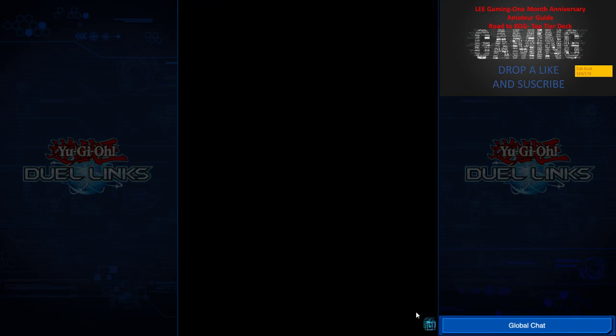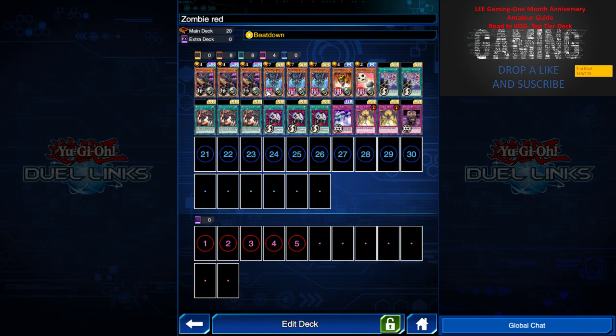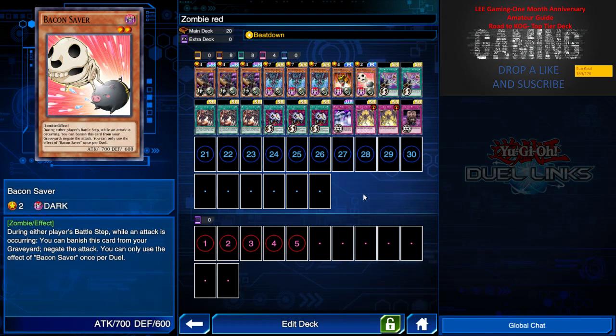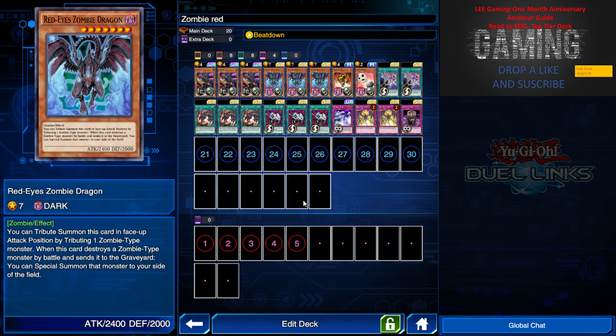Let's move on to the tier two deck. Next up is Red-Eye Zombie — this deck has been in the meta for pretty long, about three months, but it's still very good. We have three Gozuki, which lets you mill any zombie from the deck — you'd want to mill Bacon Saber on turn one, followed by Red-Eye Zombie Dragon. If Red-Eye Zombie Dragon is destroyed, I can activate its graveyard effect to special summon any zombie in my hand. It's the core of the deck: 2400 attack with beatdown, 2700 overpowered with the skill.